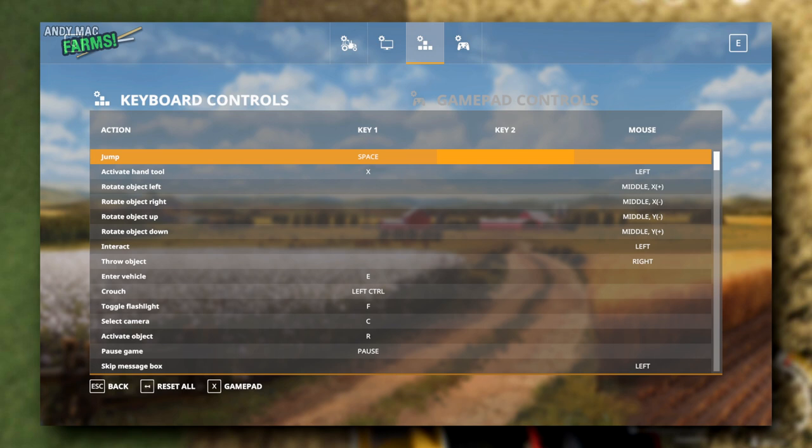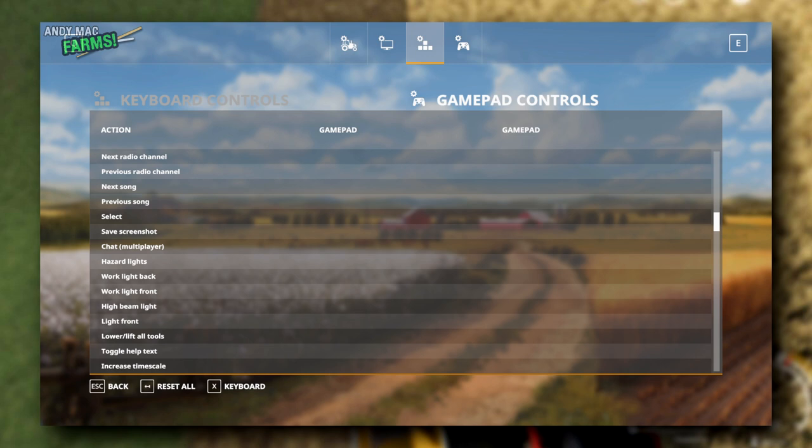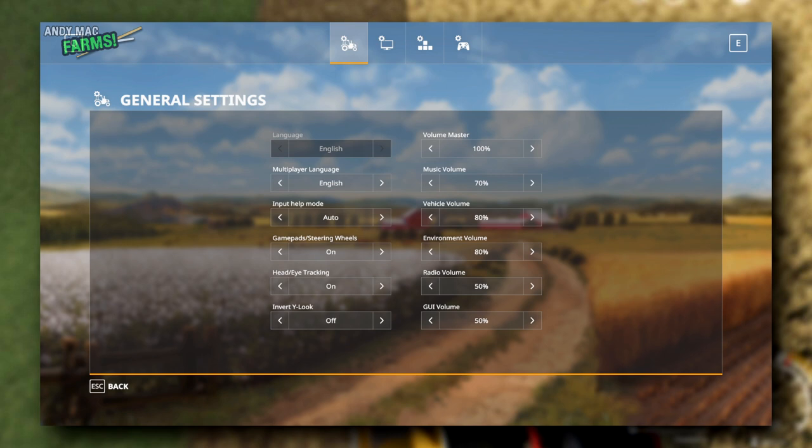If you do have a steering wheel and pedals, you'll also want to go into the gamepad option at the bottom. Within here, you can set additional controls like buttons on your steering wheel, and you can do that from within the game too. One thing a lot of people miss: make sure you've got gamepads and steering wheels switched on in your general settings, otherwise it'll just not work at all. It's default to off.